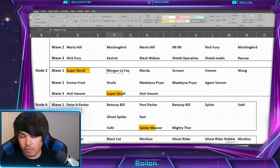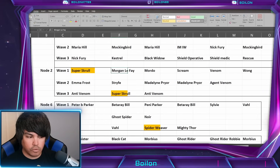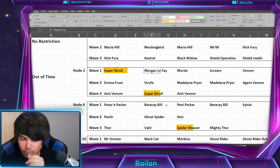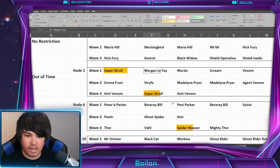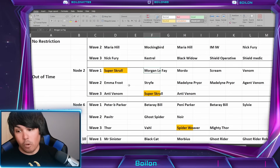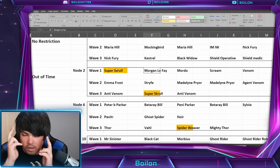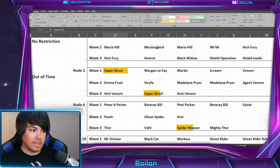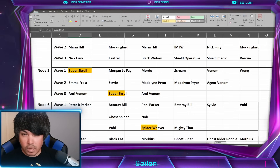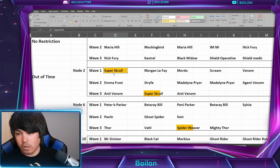Wave two has Emma Frost and some Marauders — two Madelins, Agent Venom for symbiotes, Strife, and Emma Frost. Wave three brings Anti-Venom — two Anti-Venoms actually, and another Super Scroll. As long as you maintain your charges, Super Scroll should just kill himself — that's typically what happens versus Black Knight. There are also war and crucible buffs active, so Cabal gets crucible bonuses and Out of Time gets war bonuses. The Marauders might have some buffs, but otherwise it shouldn't be that bad. Out of Time should have no problems taking out Super Scrolls. We'll take a look at node ten when we get there.